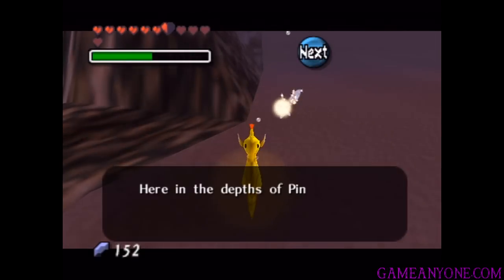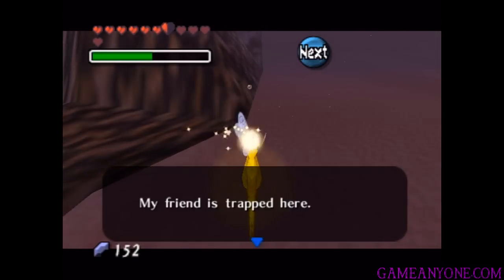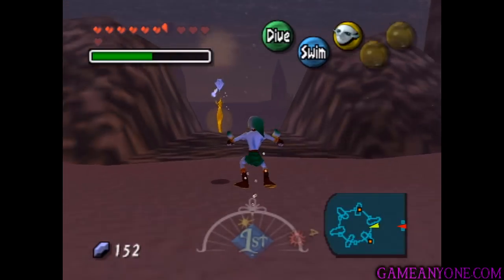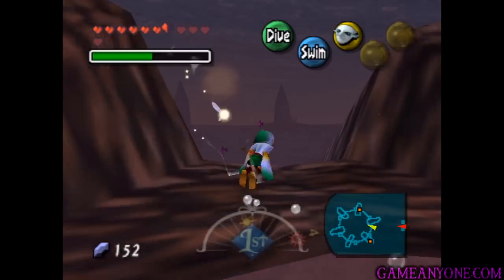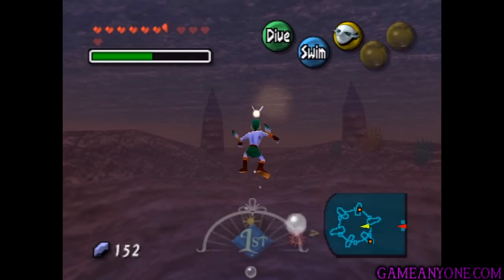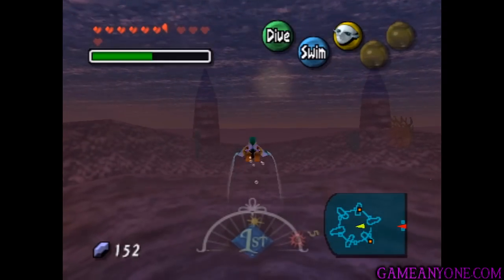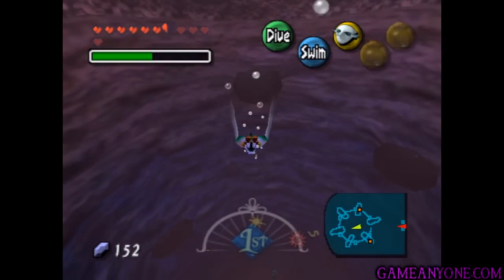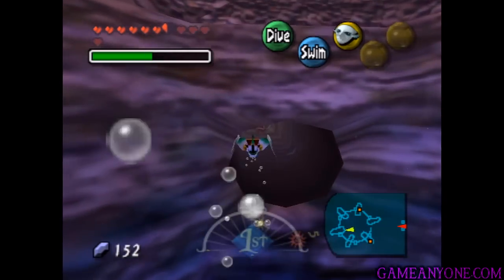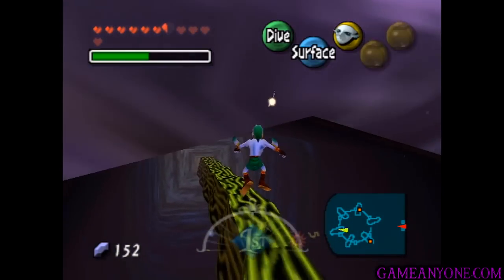And once you reach here, we've reached the end. 'Here in the depths of Pinnacle Rock live many dangerous sea snakes. My friend is trapped here. Link, can you please find a way to rid the area of all the sea snakes and help my friend?' Alright, so this is Pinnacle Rock. That's really cool looking with the sun setting right there. We're gonna have to check out each of these little holes we find in the side. Inside each of them is gonna be a sea snake, so make sure you come from the side so it doesn't hit you.